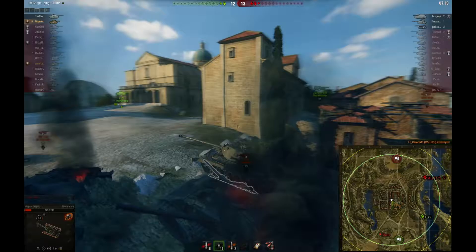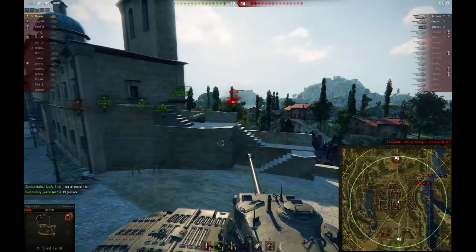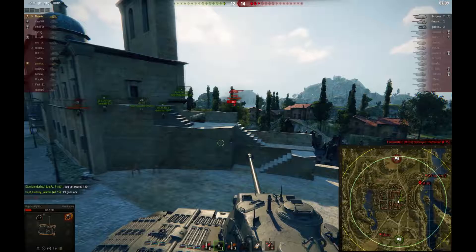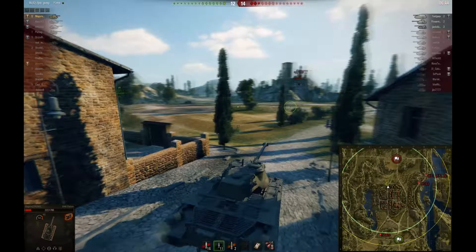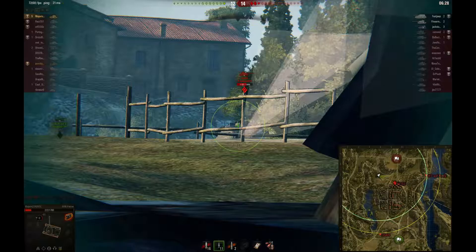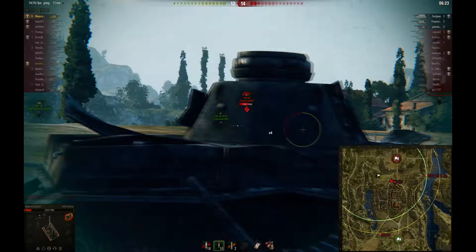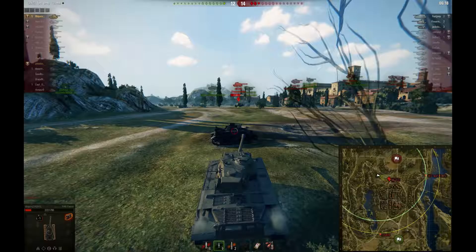I'm keeping my eye on the map — I see the WZ-120. He was last spotted at D4, so I know he's coming for me; it's just a matter of time. There's nowhere else he can really go. I'm peeking and making sure he's not there yet. I shoot a gold round at the WZ because it's an important fight to win. Both the T-54 and the WZ hit me. That T-54 needed to die no matter what, because making this a 1v1 instead of a 2v1 is much more winnable.